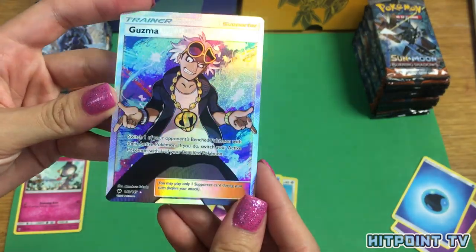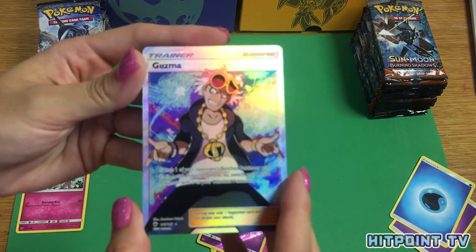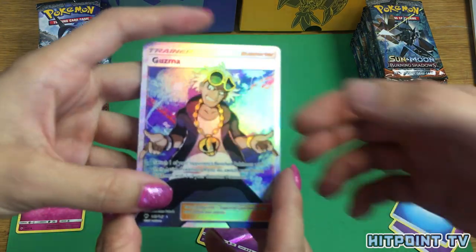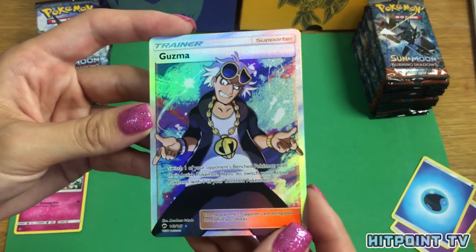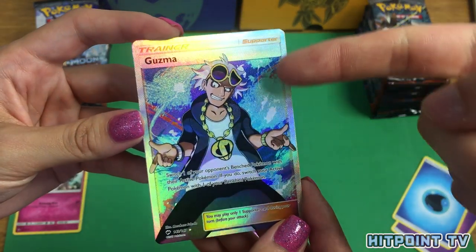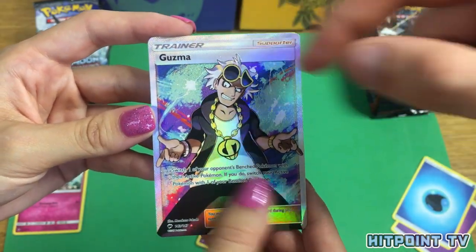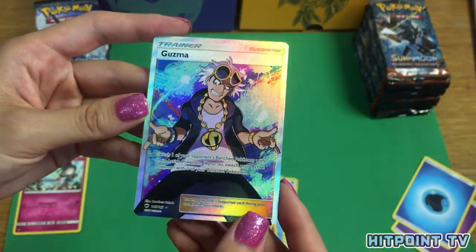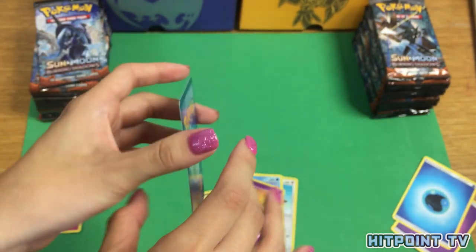It's ya boy! I'm going to go ahead and say it's probably legit — we pulled a Full Art Guzma and it's textured. It looks legitimate. If you get a fake Full Art Trainer or a Secret Rare, it'll have the lines on it but it won't be textured. One way to tell is if you rub it, you can feel the texture. Sleeve that up right away. I wonder if this can be graded — it actually looks really good.